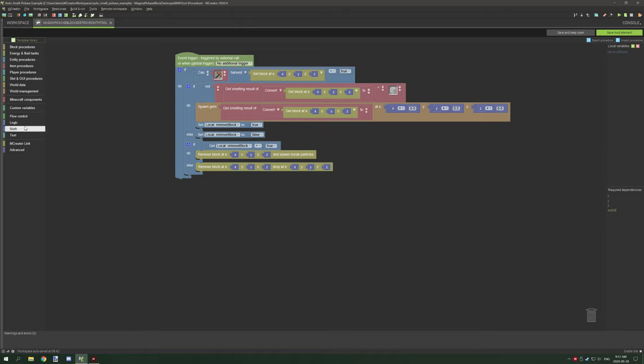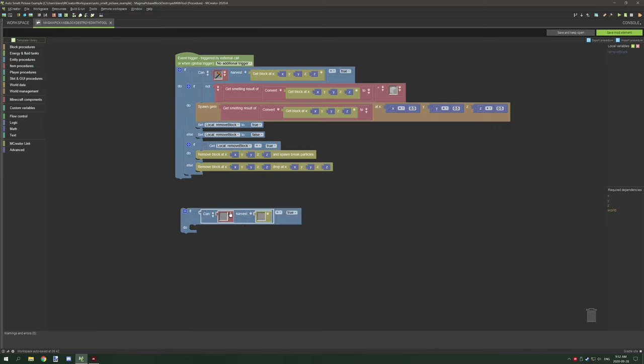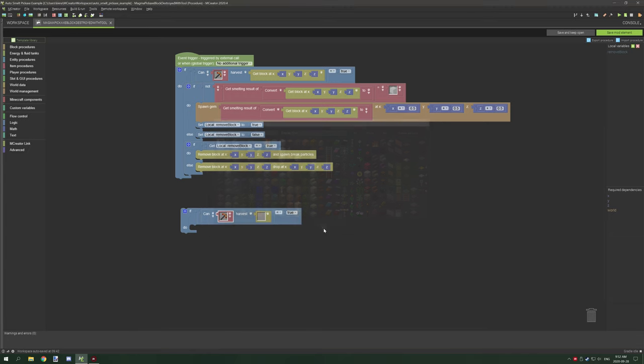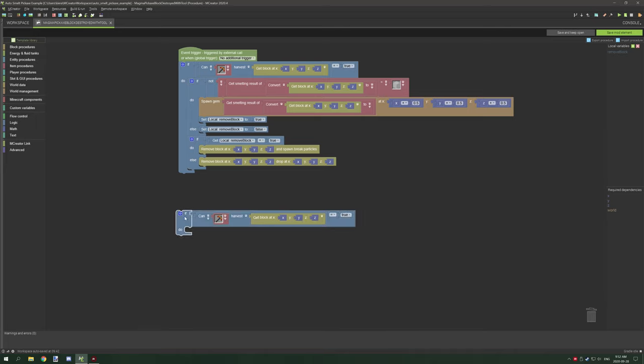What I've done here is a lot of work on the actual procedure. The first thing we need to do is add an if statement - go to flow control and grab an if statement. Then we need a light blue operator from logic. From there we need a true statement and we place that down. Next we need 'can item harvest' - go to item, scroll down to where it says 'can', there's a red block for item harvest and a yellow block for item. Select the tool you've created, delete the existing block, go to block procedures, scroll to the bottom, grab 'get block at' and drop it right there. That's the first thing we're testing for.